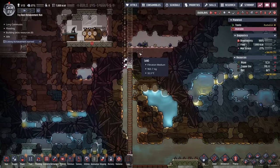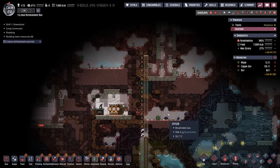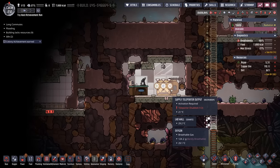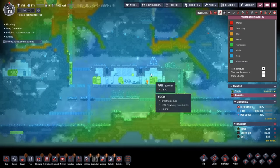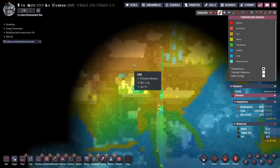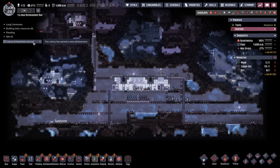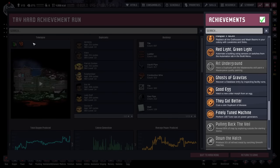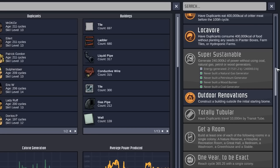Continuing to dig through, all we've found is what we expected: a lot of sand, some grub fruits, and some sweetles. We've also unlocked a colony achievement — I thought it was super sustainability, but I guessed wrong. We've unlocked Pulling Back the Veil, which is just revealing 80% of a map by exploring outside the starting biome. As for super sustainability, we're getting pretty close, only needing about 23,000 more kilojoules. Back on the home planetoid, we're currently building what will eventually be our spaceport.